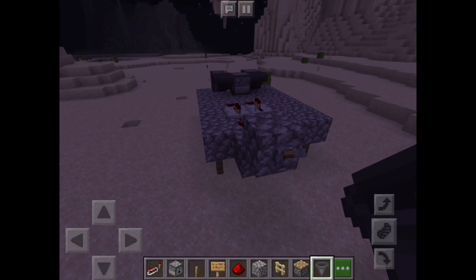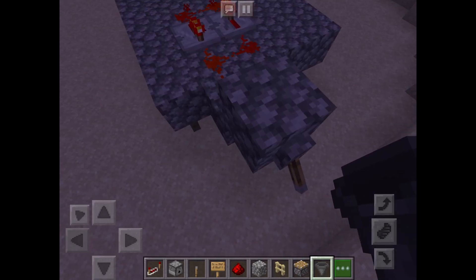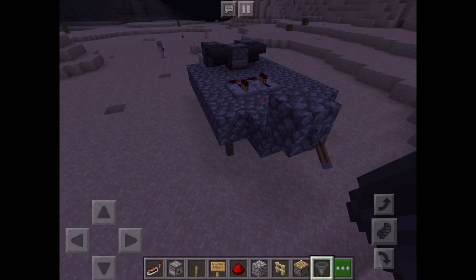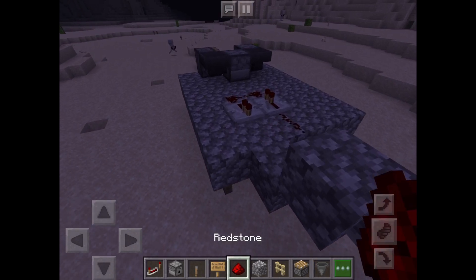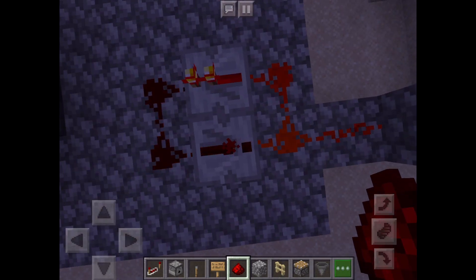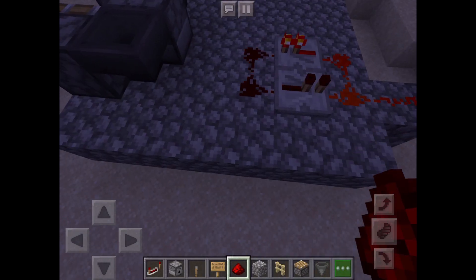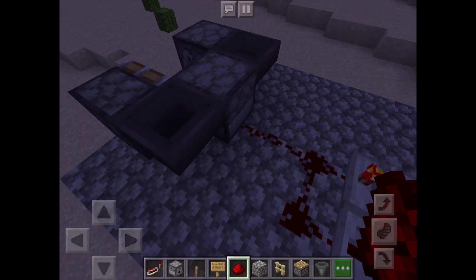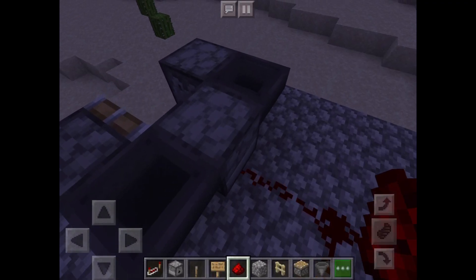Now we're going to make this into the working redstone clock. You have to quickly flip this on and off — there we go. As you can see, the redstone clock is now running. What you're going to want to do next is connect the two components so that it can be automatic.